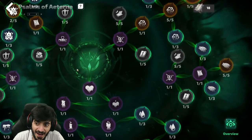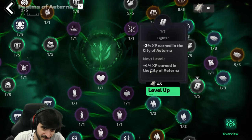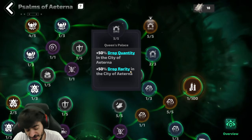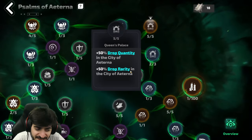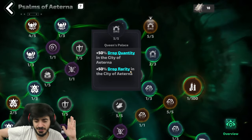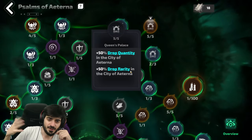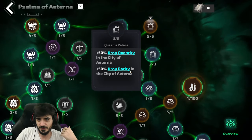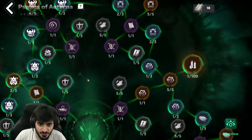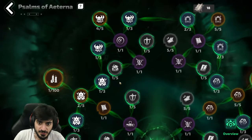There are experience nodes, and I'll be honest — as someone who loves experience, I feel these are a complete waste. You probably shouldn't invest in them. Up here, however, I think these are probably the best nodes in the city outside of the pages: drop quantity and drop rarity. The drop quantity is bananas — already without it you're dropping crazy amounts of currency, gear, and memory fragments, and now you're getting 50% more just from five nodes, plus another 10% on top. Keep investing in drop quantity and drop rarity — it's really, really good.